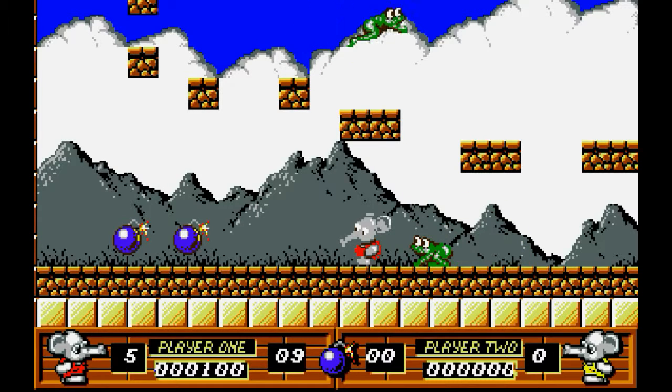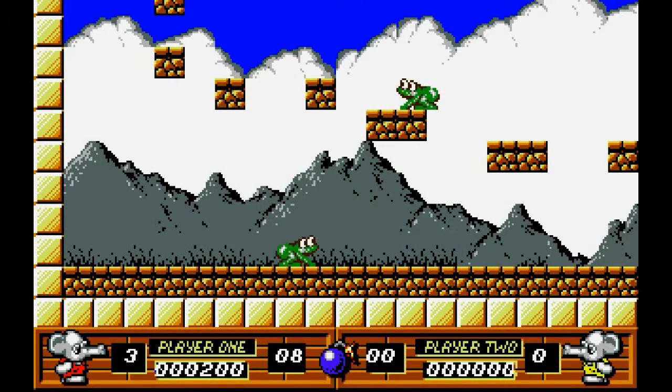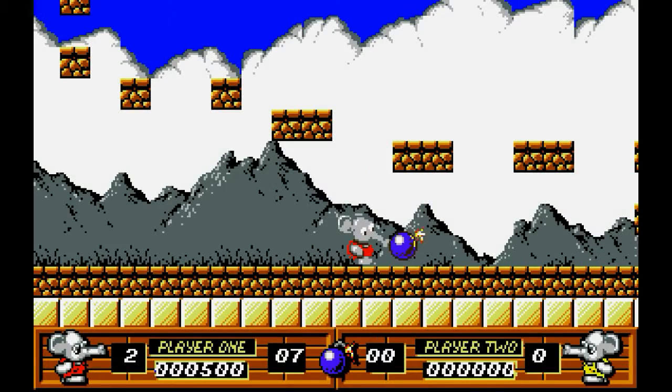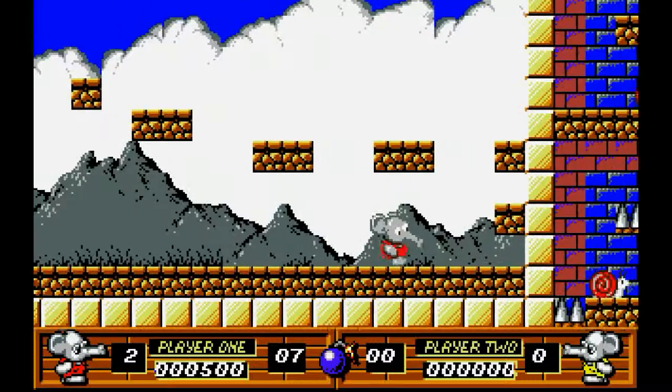Oh wait - O and P are left and right. I could throw peanuts somehow - space bar, okay. What's jump, I wonder? Z. Okay, so A throws bombs. Q is jump. Now we've got a handle on the basic controls.